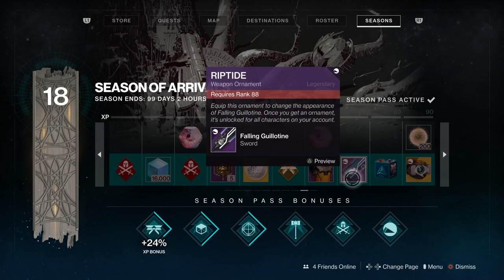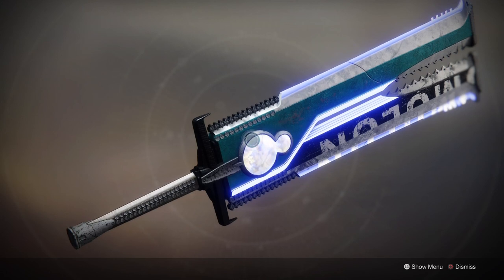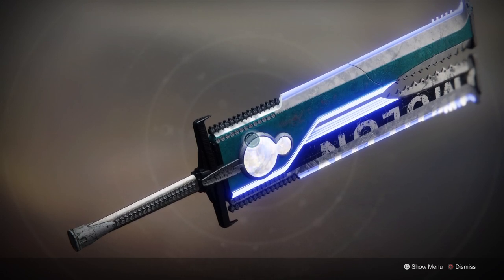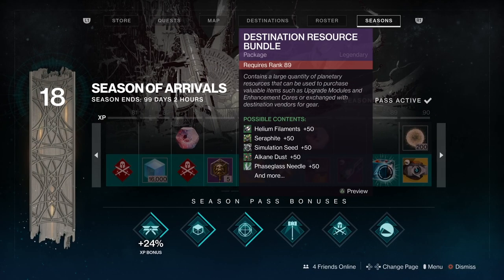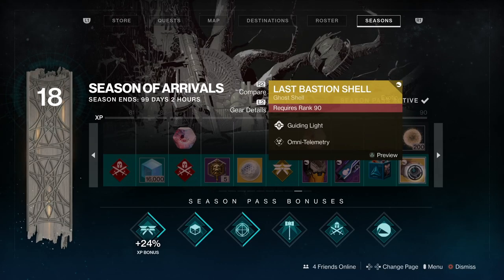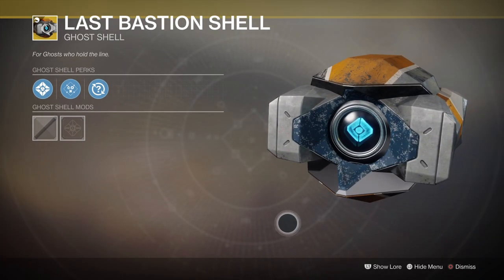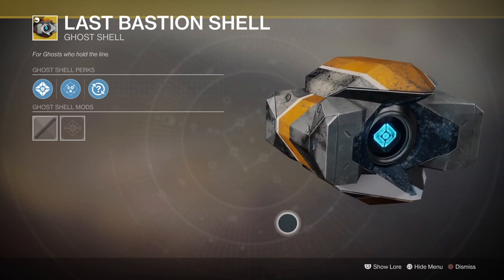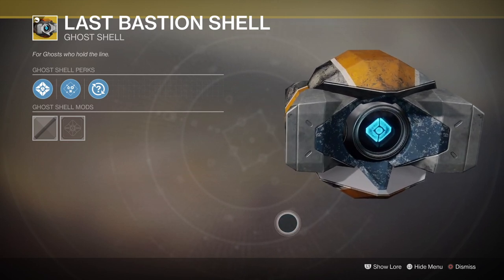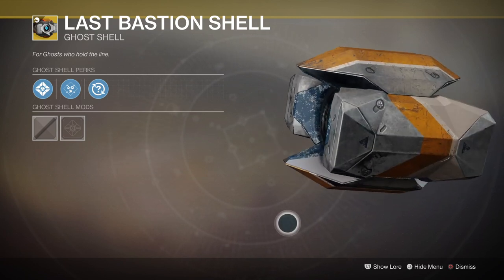And now we have an ornament for the Falling Guillotine called Riptide — isn't it sexy? I love it. Look at that sword — I can't wait to wield one and cleave people in half. We have our new Ghost Shell, the Last Bastion Shell, which is in tone with the current armour aesthetic.